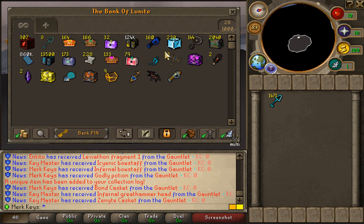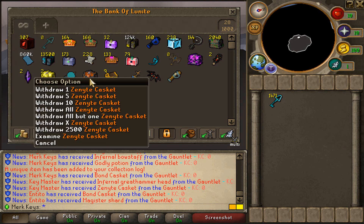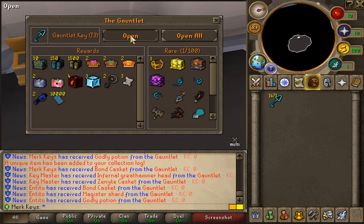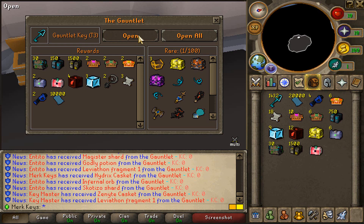So how many do we have thus far? One, two, four, six, eight, nine, ten, thirteen, fourteen, fifteen, sixteen - sixteen rares! Holy. Let's keep it up just like that. We also got a Hydrix casket as well. 1,400 keys left to open. Let's keep it up, boys.